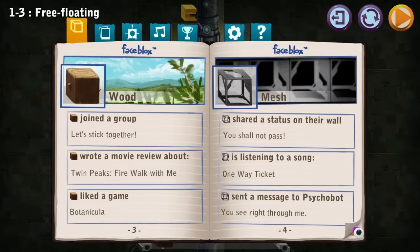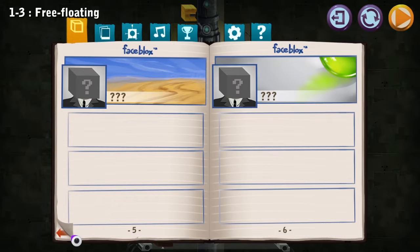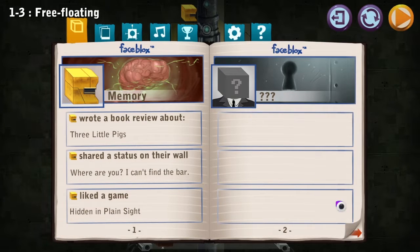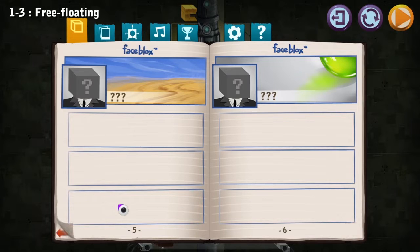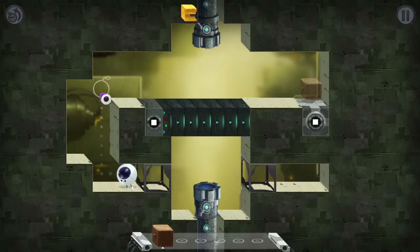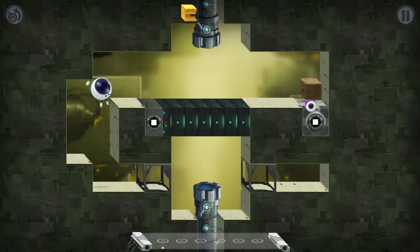Mesh. So this is like Facebook but for the items? Let's stick together. Wrote some movie review about Twin Peaks: Fire Walk with Me. Liked a game — Botanicula, never heard of it. Liked a game — Hidden in Plain Sight. Share the status on their wall — where are you? I can't find the bar. I'm trying to think what the reference is with Twin Peaks: Fire Walk with Me. I've seen it multiple times. But wood is a very present thing in Twin Peaks — lots of trees, souls in the wood, the Log Lady.